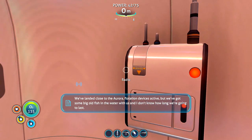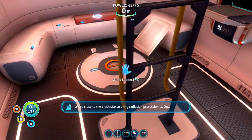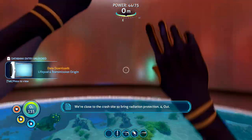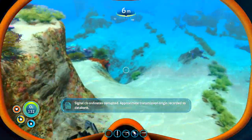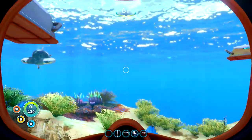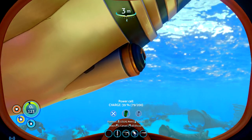We've landed close to the Aurora — flotation device is active but we've got some big old fish in the water with us. We're close to the crash site so bring radiation protection out. Signal coordinates corrupted, approximate transmission origin recorded to data bank. Okay, well we're heading over to the Aurora so we'll keep an eye out for lifepod 4 — we know it's roughly in that direction but we haven't got a precise location.